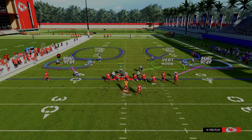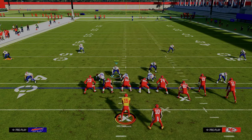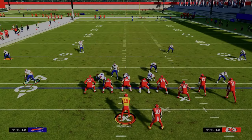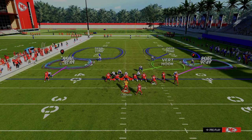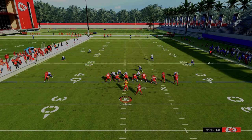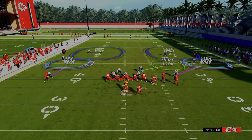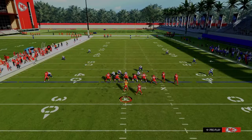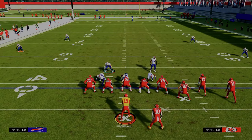Now I want to explain why this defense is as good as it is. This defense is known as the double Mabel coverage, and it's essentially a zone bracket on both sides of the field. Essentially, one guy takes the underneath sideline, another takes the intermediate to deep sideline, and the last takes anything over the top. You have that on both sides. And if you think about most route combos in Madden, most of them are trying to create high-lows on the sidelines.